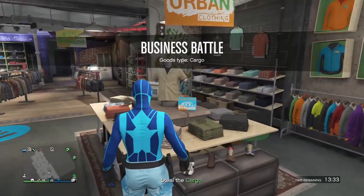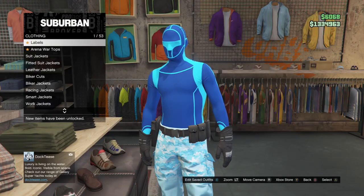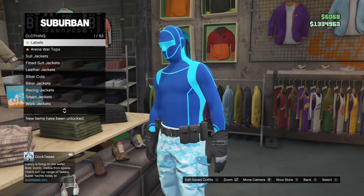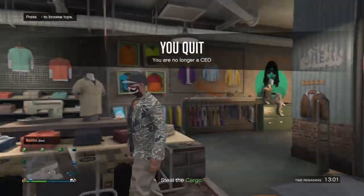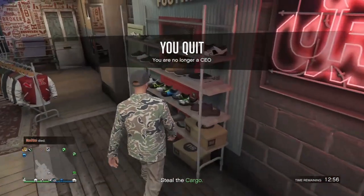You should just get kicked on your own. Now once you get kicked off, all you want to do is retire from your CEO. Once you have done that, you can actually change the shoes and any other accessories on the outfit — these are real joggers and you can change shoes and everything.